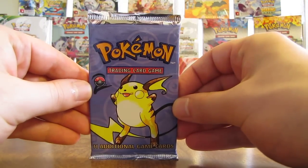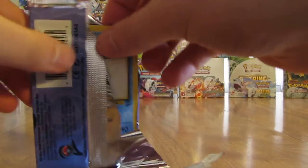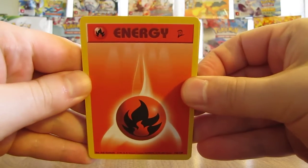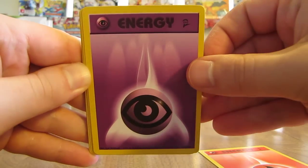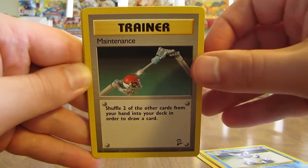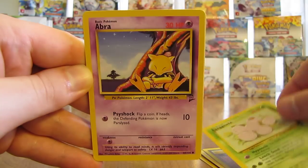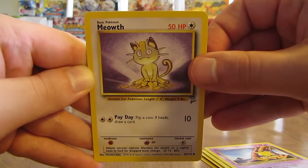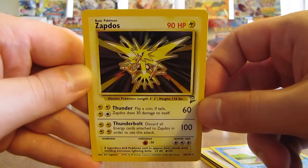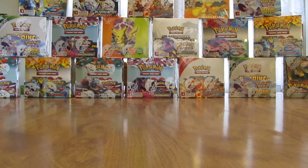Next pack here, Raichu on the cover artwork. Energy cards first: Fire type and Psychic type — you can see the Base Set 2 symbol right on top. Cards include: Wartortle, Maintenance Trainer, Raticate, Bill Trainer, Exeggutor, Abra, Meowth, Squirtle — and the rare in the pack is the first holo card of the box, which is a Zapdos. Two for two on getting cards that I really like from this set.